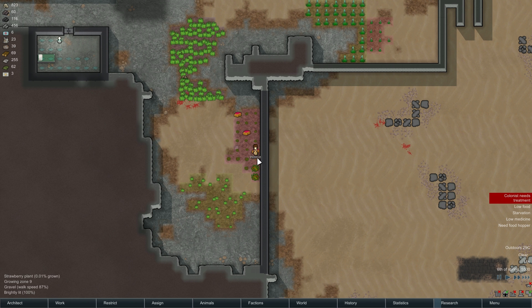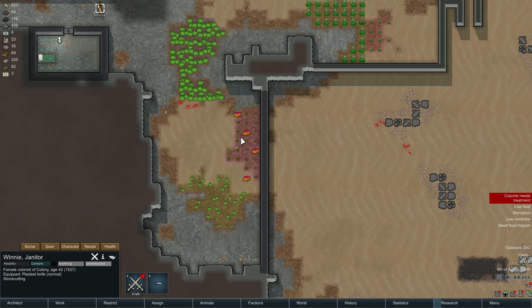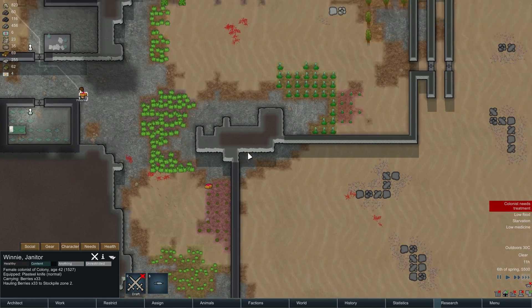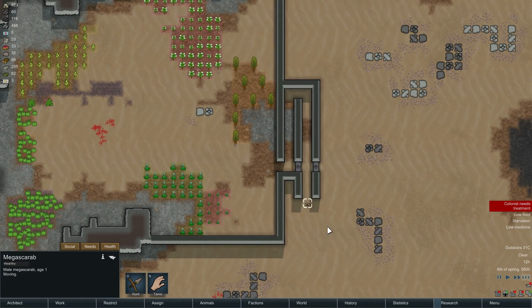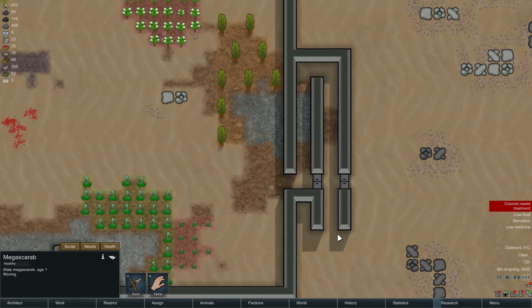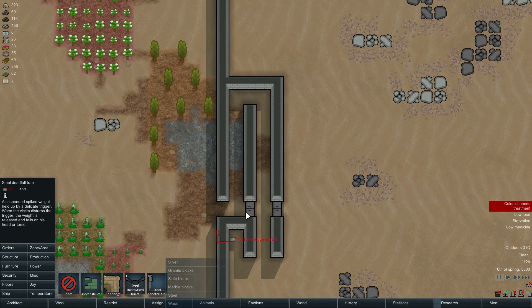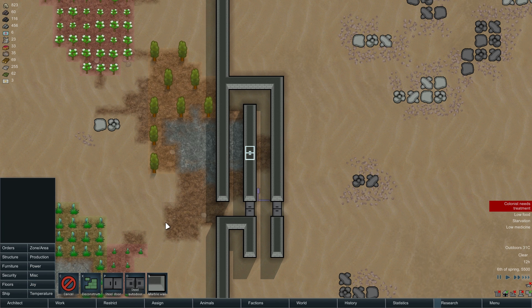I feel bad about wasting all this food, but starving is a bit bigger deal. If you're gonna do this, can you at least take them to the refrigerator so they don't go bad? Alright, so we need to put a trap here. We actually need another door here, which will give us room to put more traps down.